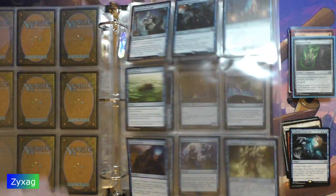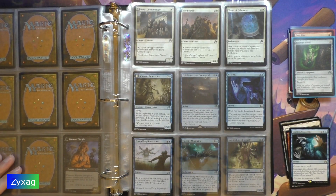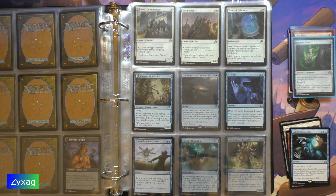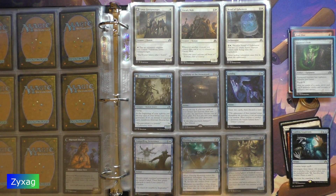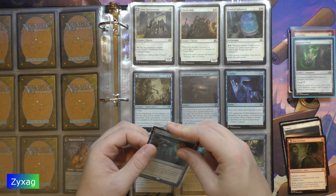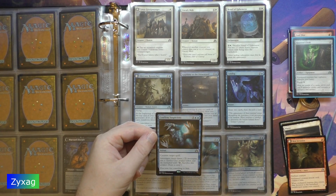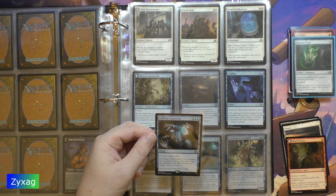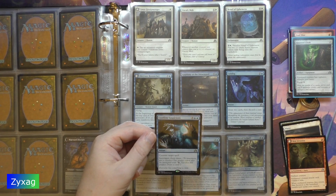For the rare we have Confirmed Suspicions — five mana instant, counter target spell, investigate three times. Flavor text: 'Everyone has something to hide.'